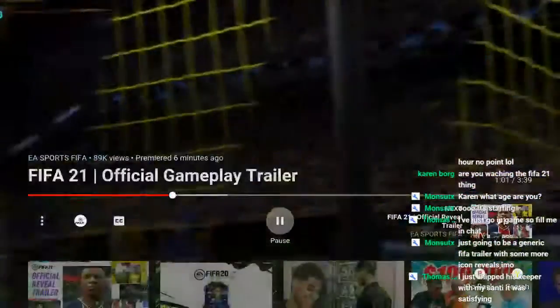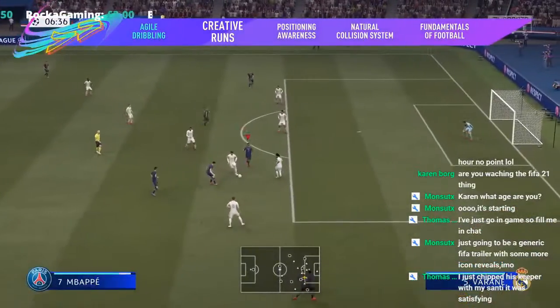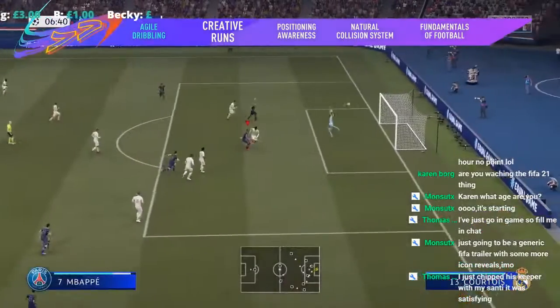I want to see more creative runs, because personally when I'm on an attack, the players that I'm not controlling sometimes look a bit zombified — they're kind of waiting for me to press the left bumper for them to make a move. So I want more intelligent off-ball runs from my players. That's something I want to see — to make the right runs off the ball. And now you've got more control over your attackers' movement in the build-up.